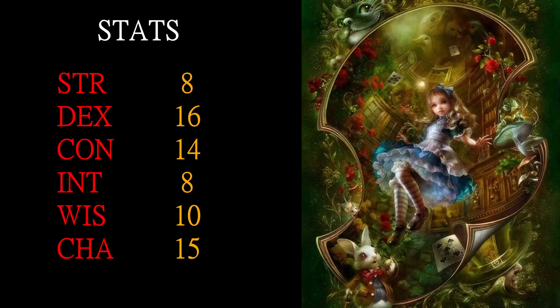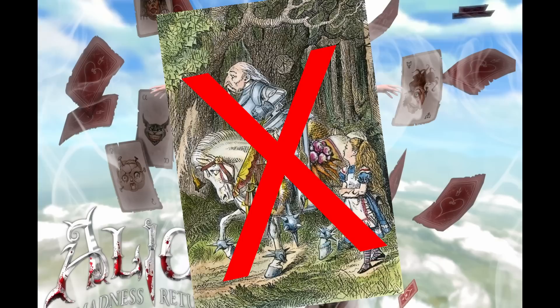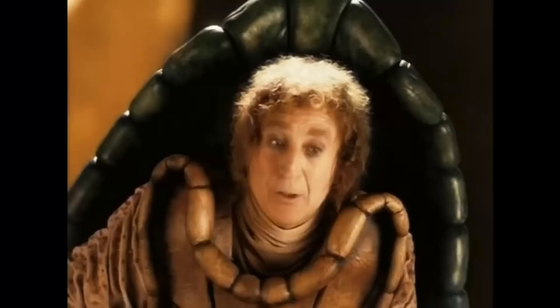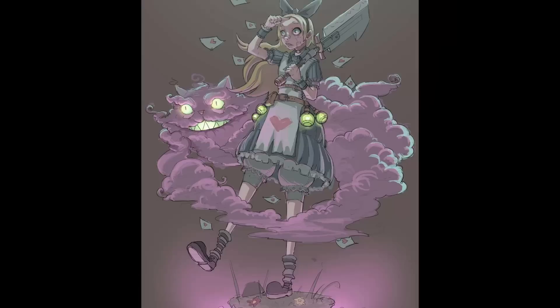With a lot of points in Charisma, there are three main classes that really utilize that: Paladin, Bard, and Warlock. We're going to ignore Paladin because we don't have enough Strength. Bard doesn't really feel like it fits very well, because Alice is more the one to be in the story, not so much the one telling it — and outside of singing a song about turtle soup, there's not a ton of performing going on. So we'll ignore Bard, and I can't help but be drawn to Warlock.